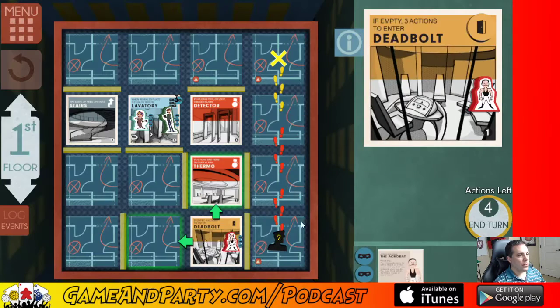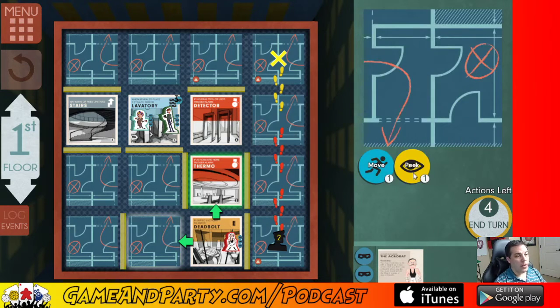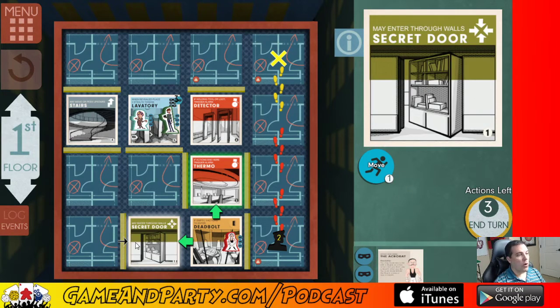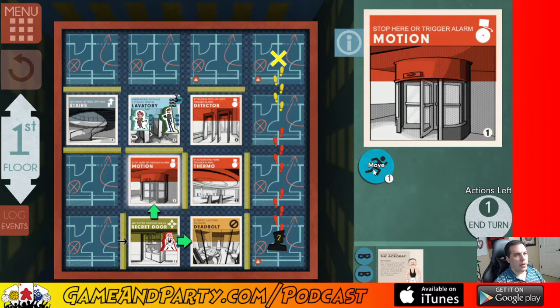The acrobat — if he moves onto the tile with the guard it doesn't count as a move, which is great. He gets extra movement when moving through a guard. Now he does set off alarms, so I'm going to peek with this guy first. There's a secret door in this corner — if the guard is on one of these top two spots I can go right through that wall via the secret door. Let's move over there and peek up. There's a 'stop here or trigger alarm' warning, but the guard is quite far away so let's go ahead and move him up there, not triggering the alarm.